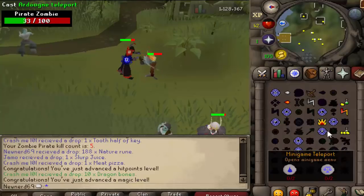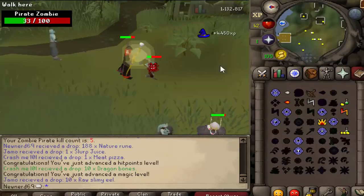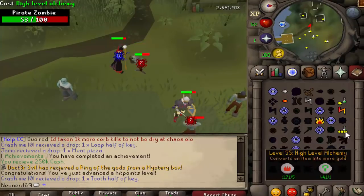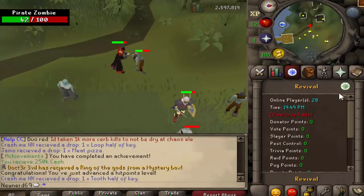I totally forgot about it, but there's an achievement for High Alching 100 items — or High Alching 100 times. Same difference.